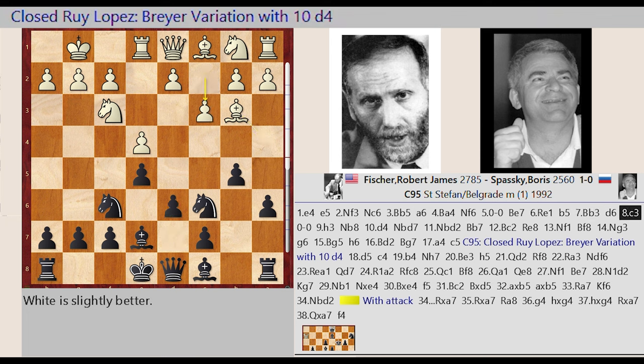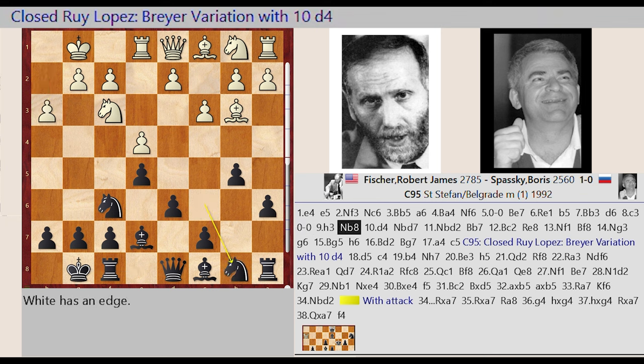C2 C3. Castling King Side, H2 H3. Knight C6 B8, D2 D4.